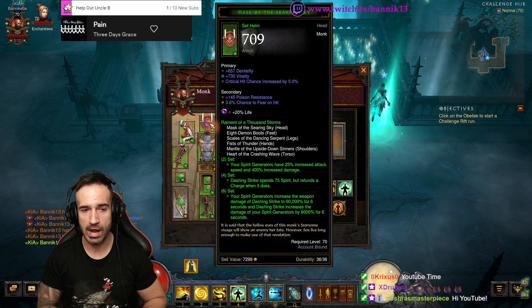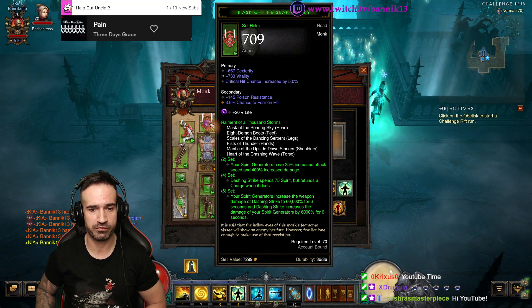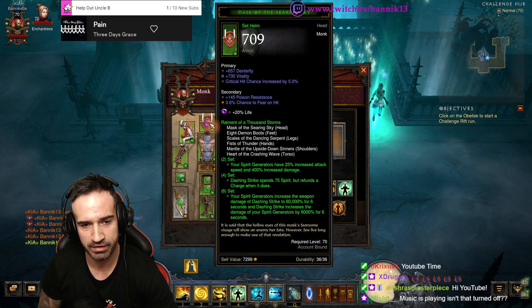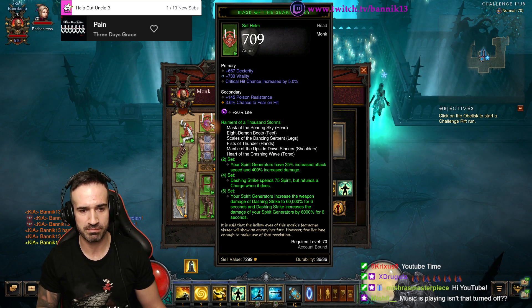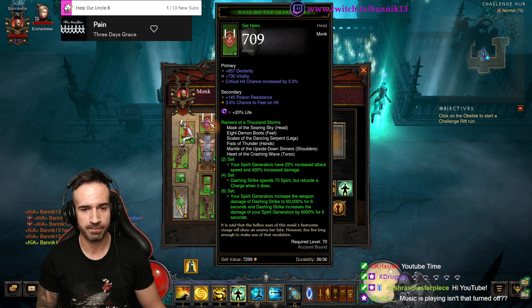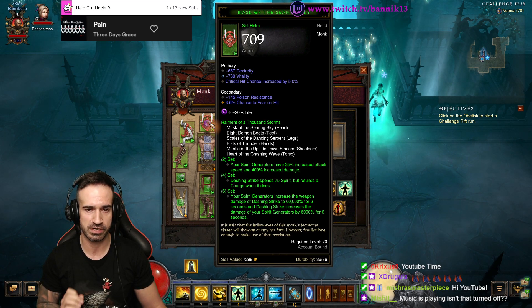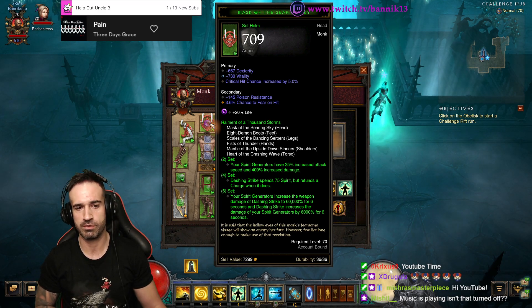I haven't played this for quite a while. For two pieces, your spirit generators have 20% increased attack speed and 400% increased damage, so it's going to be a spirit-generating primary damage dealer build. Dashing Strike spends 75 spirit but refunds a charge when it does, so you've got to be careful not to spam Dashing Strike too much because it's going to consume your spirit.